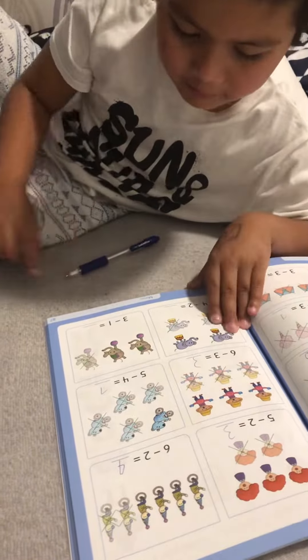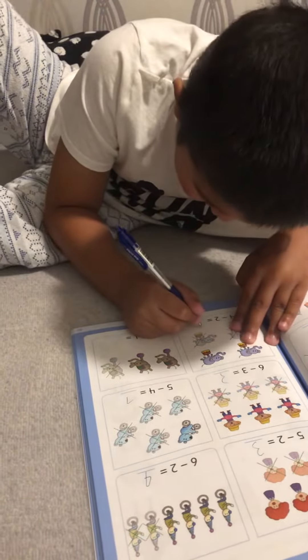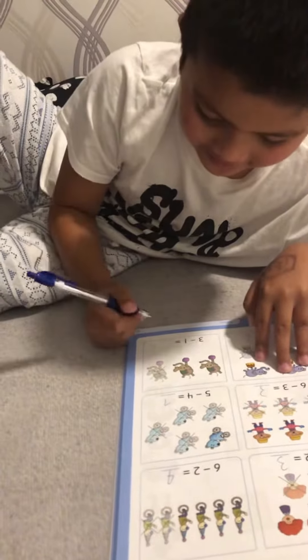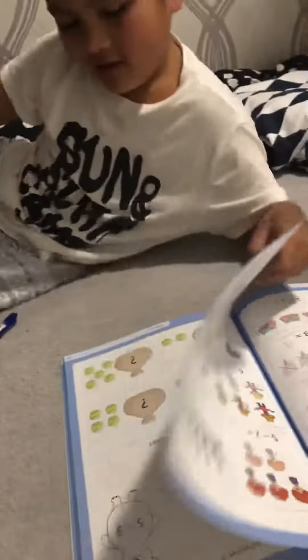Four plus four. Minus two. How many? Three. Two. Good job. Three minus one. How many? Two. High five. Very good.